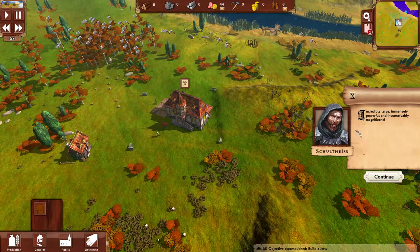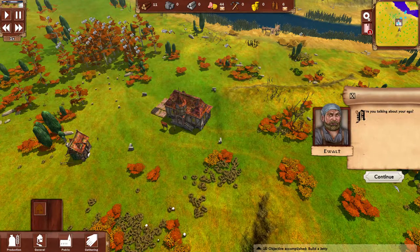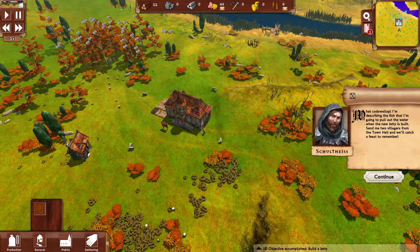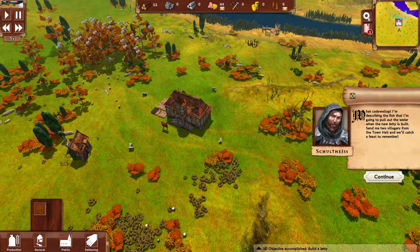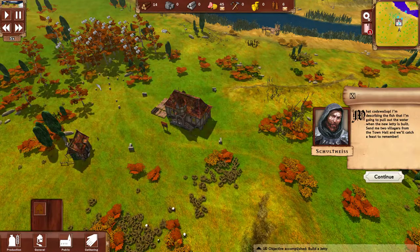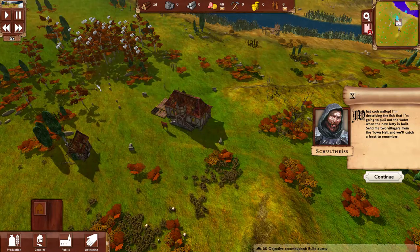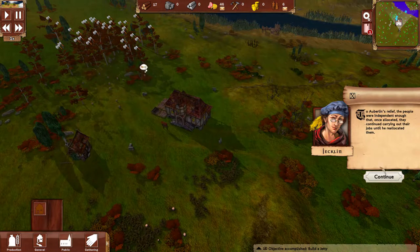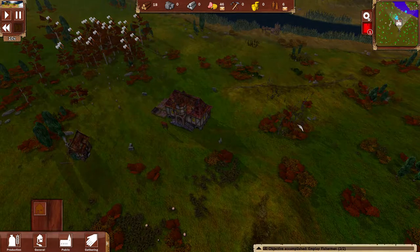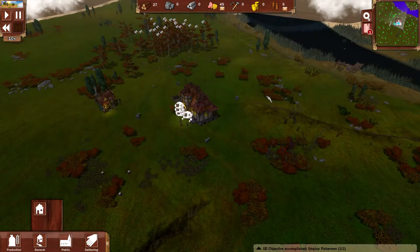Incredibly large, immensely powerful, and inconceivably magnificent. What are you talking about — your ego? I never can read these stylish letters. This is annoying — it puts it back to speed 1 automatically. The fisherman says he's describing the fish he'll pull from the water when the new jetty is built, asking for two villagers from the town hall to catch a feast. I've actually already done that, so let's dismiss this — we've done so already.